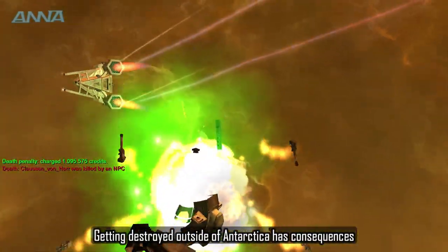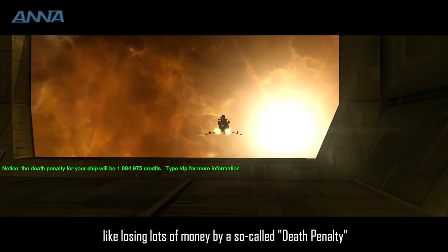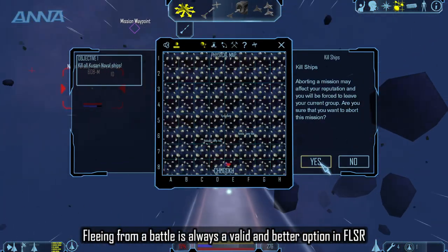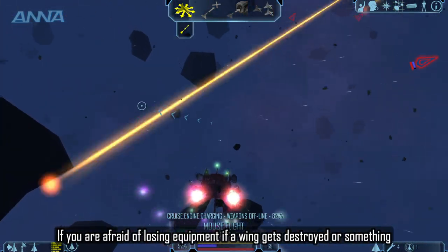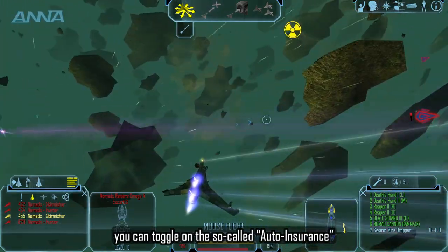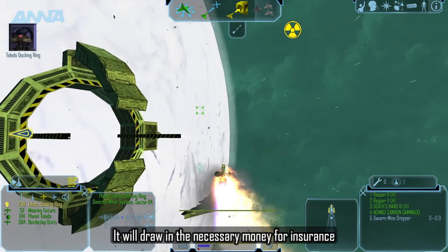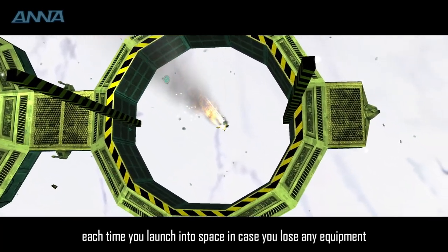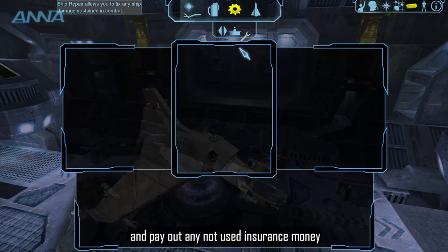Getting destroyed outside of Antarctica has consequences, like losing lots of money through the so-called death penalty, which is calculated on your ship and equipment value. Fleeing from a battle is always a valid and better option in FLSR. If you are afraid of losing equipment, you can toggle on a so-called auto insurance by typing the command into the chat while docked. It will draw in the necessary money for insurance each time you launch into space, restore equipment once you are docked again, and pay out any unused insurance money.